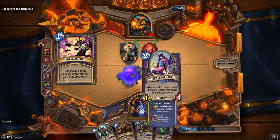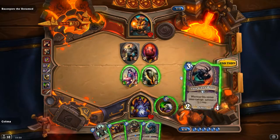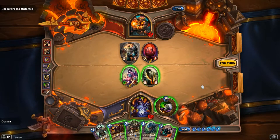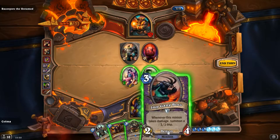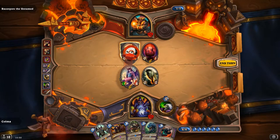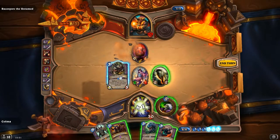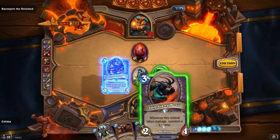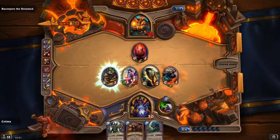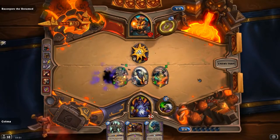Uh-oh — Corruption hour and hour, two cost card. What will we do? I guess we could Void Terror it. Yeah, and play the Imp Gang Boss. Let's kill that. Play the Void Terror.